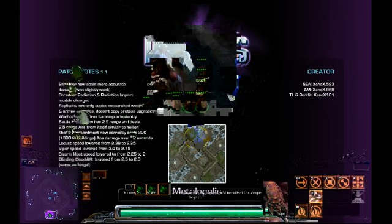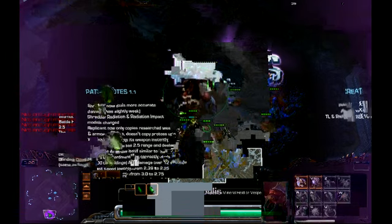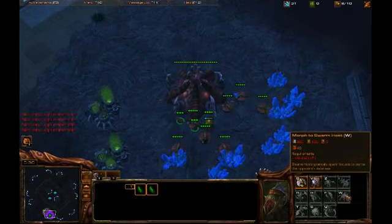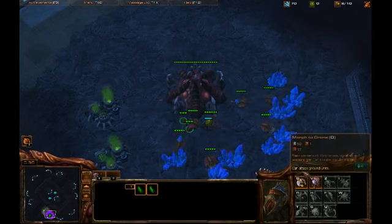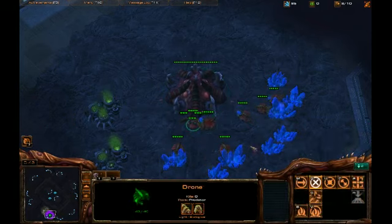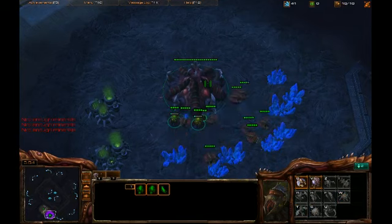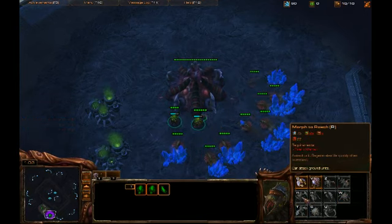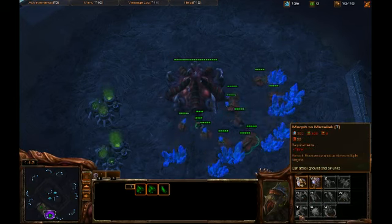We're just going to go ahead and do everything we can do with the Zerg. If we take a look at the larva sections here, we see that we have your drone, your overlord, Zergling. We have a thing called a Viper, which we'll take a look at. We have roaches, hydras, infestors. We have a thing called a Swarm Host, which we'll take a look at. Then we have ultralisks, corruptors, and mutalisks.